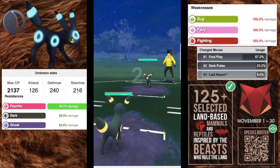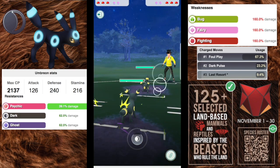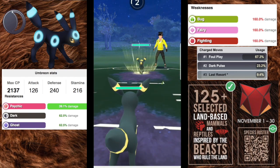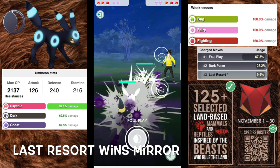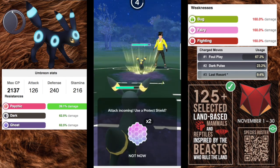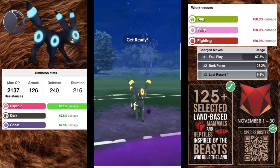Up first we have Umbreon with an attack stat of 126, a beefy defense of 240, and a stamina of 216. It's going to be resisting psychic, dark, and ghost being a pure dark type. It's going to be weak to bug, fairy, and fighting, and in this cup it is going to be one of the top dogs for sure.